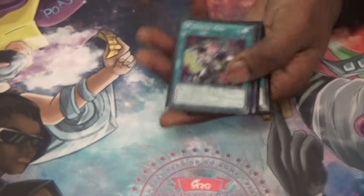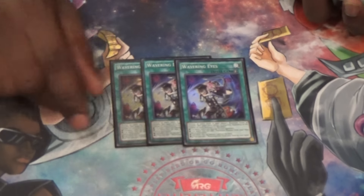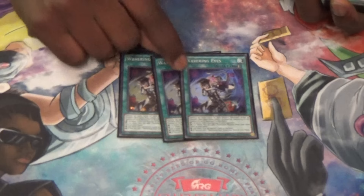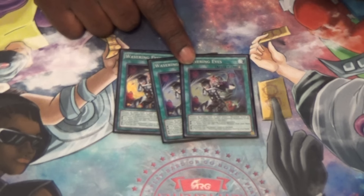That's all the monsters. Spells — triple Wavering Eyes, still needed. With Joker and Monkey Board being at one, this fixes your bad hands. And now in the Mirror Match, this is literally unstoppable if they don't have their own.